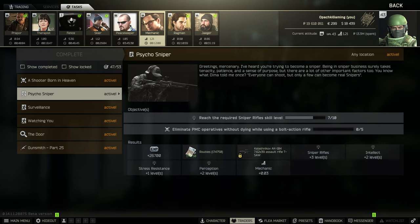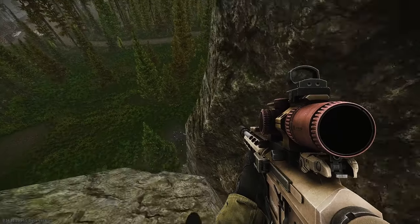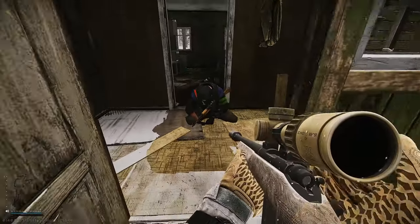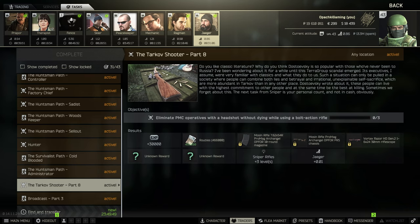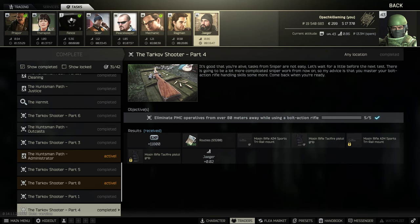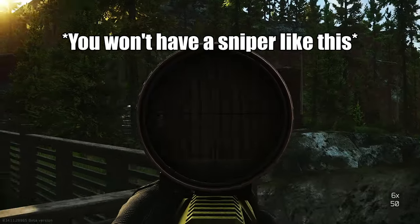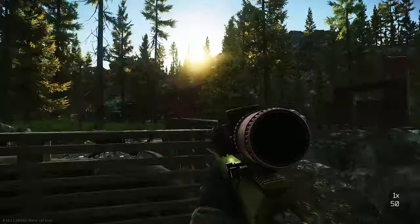Psycho Sniper requires you to reach sniper skill level 10 and then get five sniper kills in a row without dying. You have to reach level 10 before getting the five kills, or if you die, the quest gets canceled. Tarkov Shooter 8 is very similar — you need three headshots with a sniper, also without dying. And then there's Tarkov Shooter 4, annoying because it's early into the wipe: you have to get PMC kills from over 80 meters with a bolt action. Early into the wipe you basically have the Mosin with the PU sight and no suppressor, which can be kind of annoying to use.